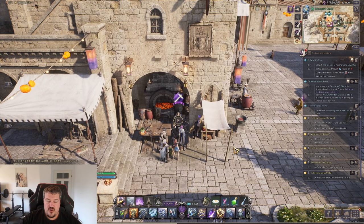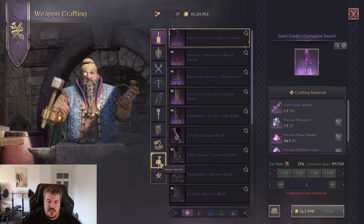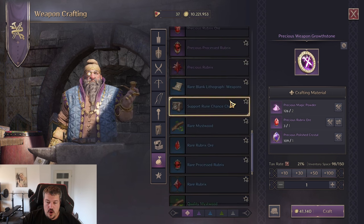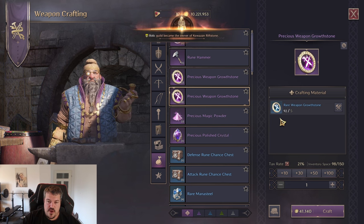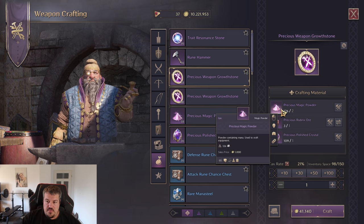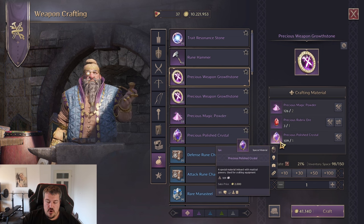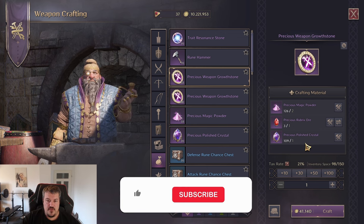If you're in the city and you go to any of the crafters — for accessory, armor, or weapon — in the weapon materials tab you'll find the option to craft growth stones from all different rarities. You can also upgrade lower rarity ones into higher rarity ones, and vice versa you can dissolve them back down. You'll also need powder for this — I'm already working on a video on how to farm magic powder and polish crystals the fastest, so subscribe to the channel so you don't miss that.